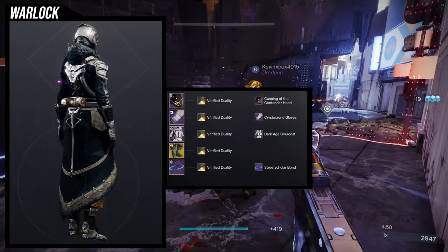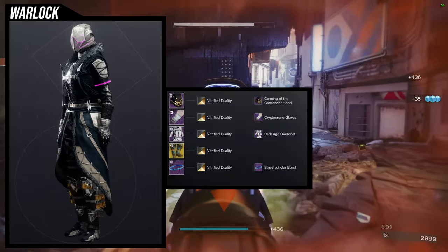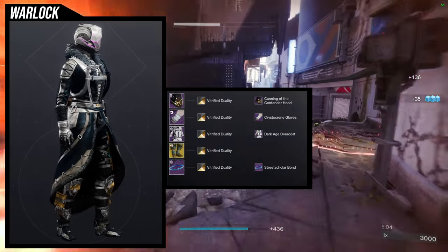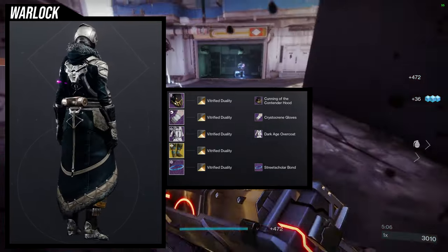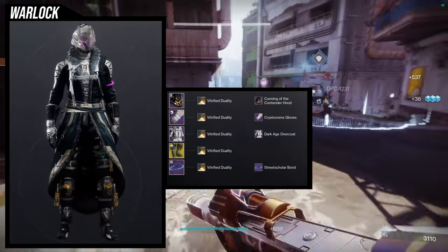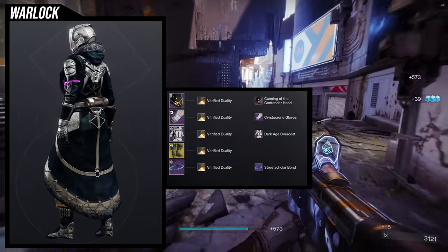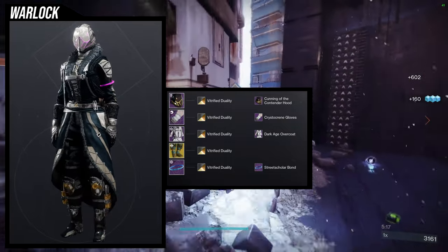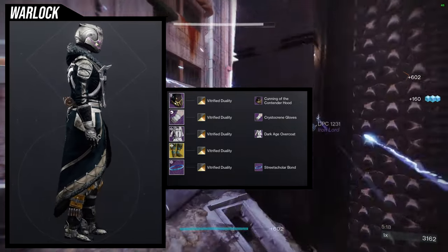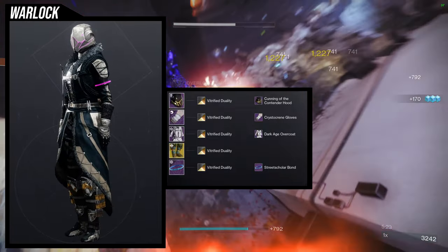I definitely should have picked something else for the Cunning of the Contender Hood specifically, and the Street Scholar Bond. At the same time, I didn't want to do the look I made before — Reign of Fire with the Deep Explorer chest piece — because I'm not a big fan of it since the boots are a little too small for that chest piece. I wanted to see if I could do something cool with the Dark Age Overcoat. I like where my head's going, I would just switch out the helmet and the bond, and maybe the shadering as well. Let me know what you guys think about this one.